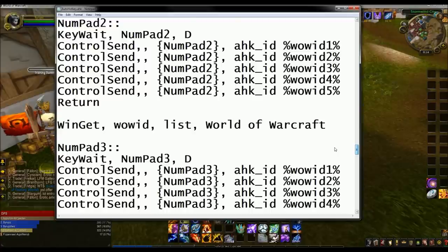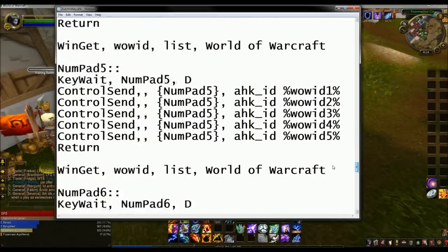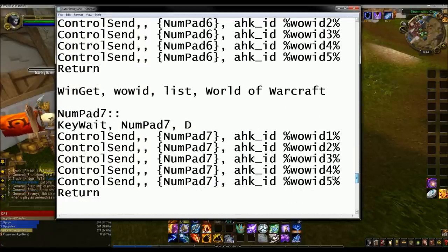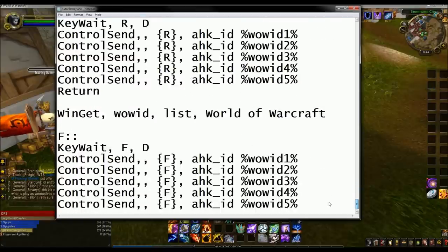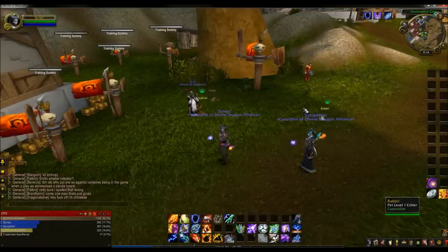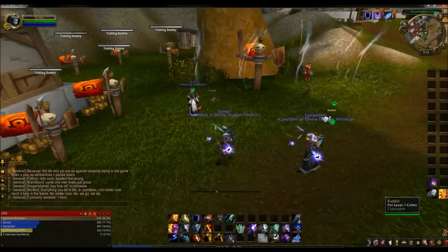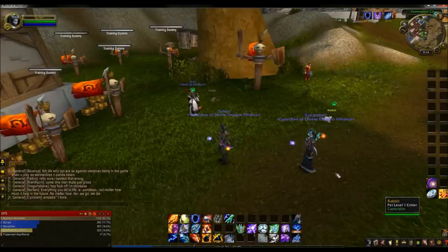I did delete a couple, such as Y for the achievements — I don't know why I'd want Y for achievements, or some people have Y keybinded. But I did add R as a keybind and F as a keybind. So if I press R, both of my characters heal. And F would be my lightning shield for now.